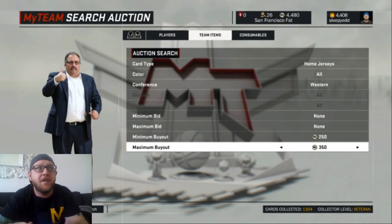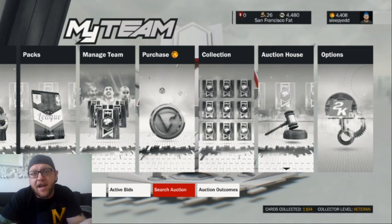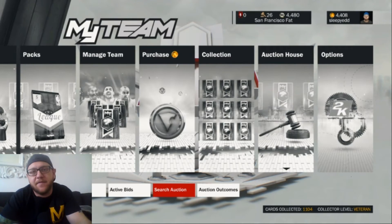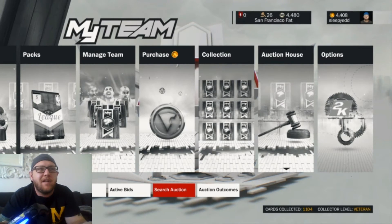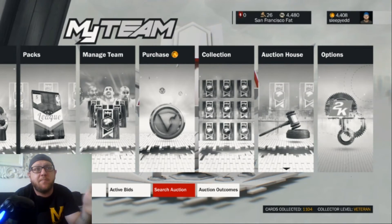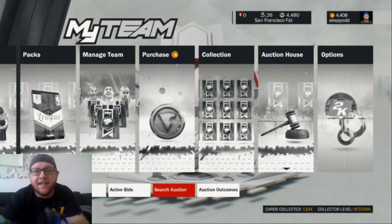It also works really well for shoes — just go through and see what shoes you don't have. There's different colorways of shoes, there's heaps of them. You can pick them up for next to nothing, like $250 to $300 MT, and you just build that collection up until you get the 40,000 MT reward, and then you're laughing.